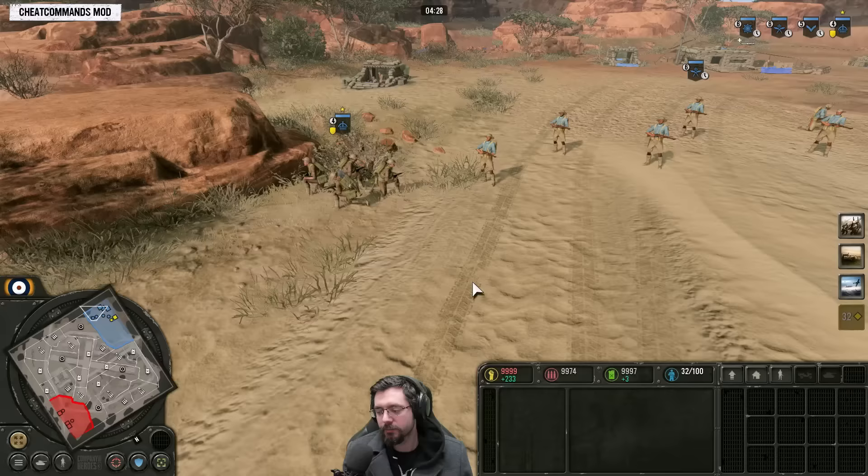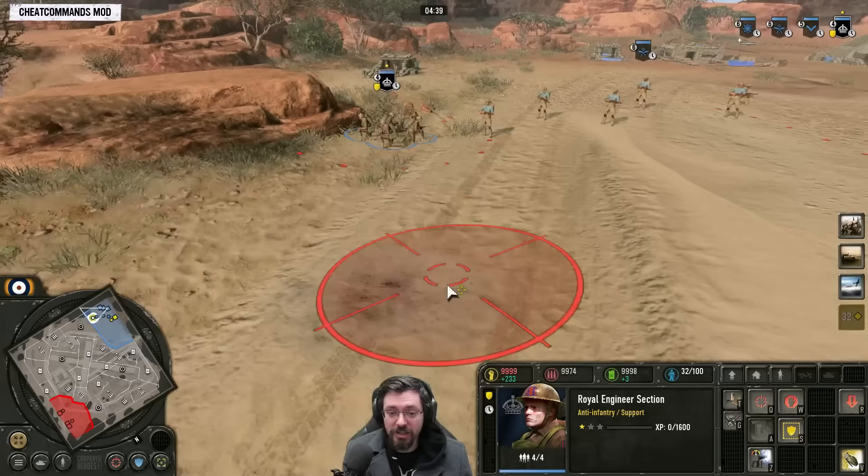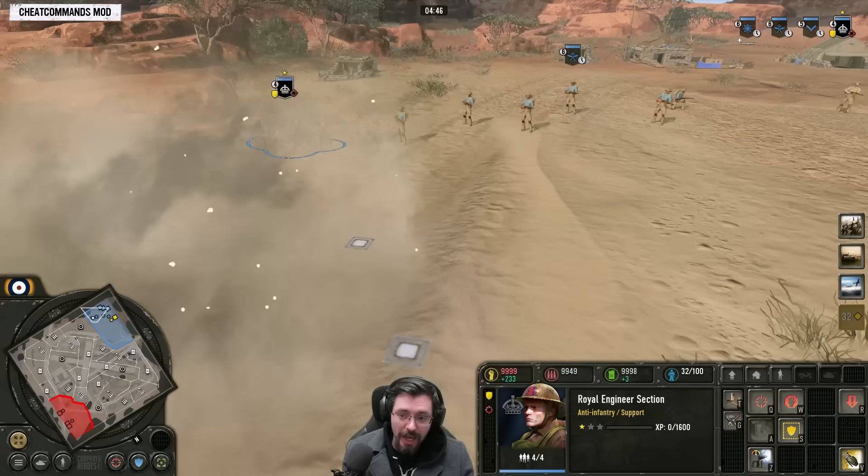Let's begin by talking about the many different types of grenades in Company of Heroes 3. What you just saw was the sapper squad lobbing their 69 hand grenade which costs 25 munitions. They need Veteran C1 before they can lob their standard grenades. This is your bog standard normal nade.